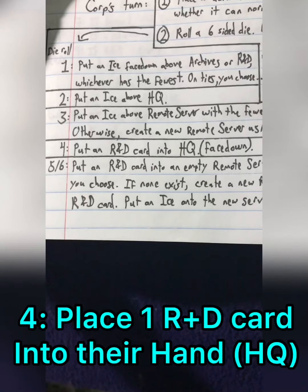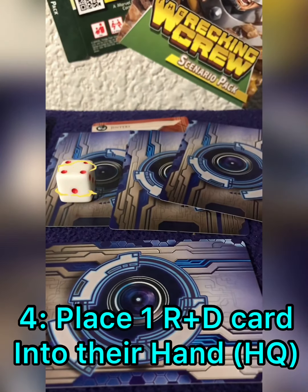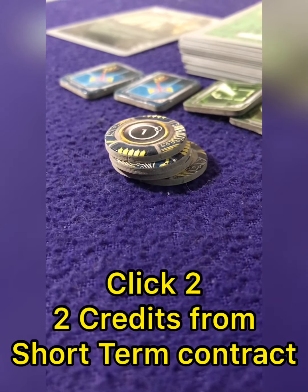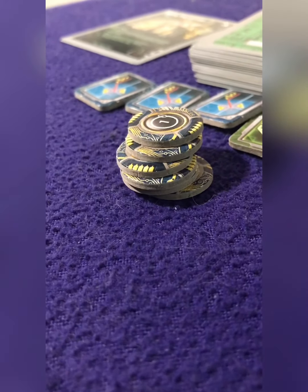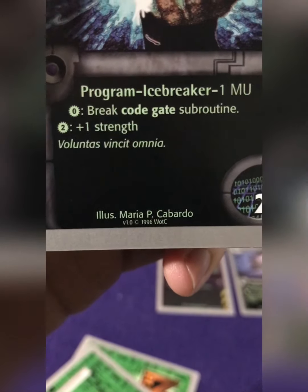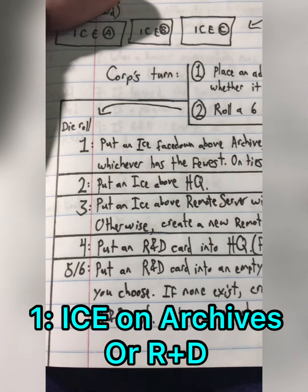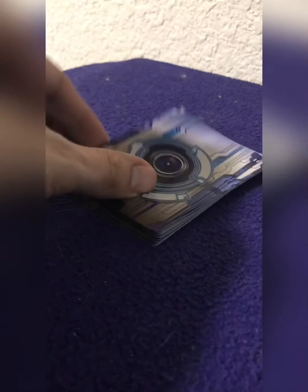Now it's time for the corporation to roll. They've rolled a four, which allows them to gain an extra card into their hand from the R&D deck. For this next turn, I'm going to keep it simple, just spending clicks to gain credits from my short-term contract. My final click, I draw one card from my stack, which turns out to be the Wizard's Book — a nice icebreaker used to deal with code gates. It's a little expensive at a cost of five, but with a strength of two, it's not bad. The corporation rolls a one, which lets them put one ICE card face down over their archives or R&D — whichever has the fewest.